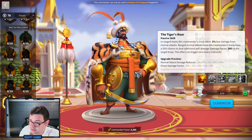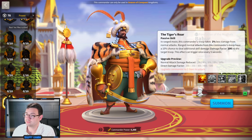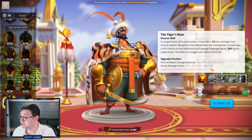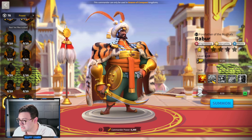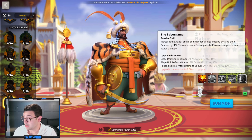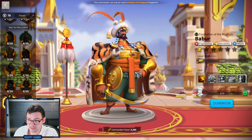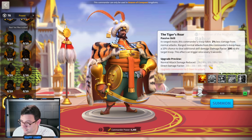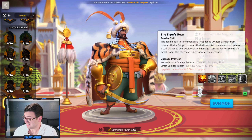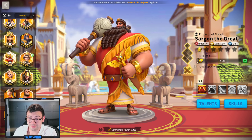Next, in range mode, this commander takes up to 10% less damage from normal attacks. Ranged normal attacks from this commander's troop have a 10% chance to deal additional skill damage of up to 500 to the target troop — this effect can trigger once every five seconds. That's a really nice skill. You're putting out a lot of skill damage: even if you're not in melee range, you're still dealing 1,000 from the active, plus another 500 here — that's 1,500 skill damage, which is more than you see double C dealing.